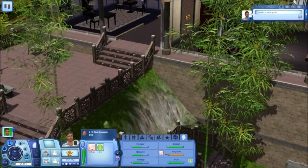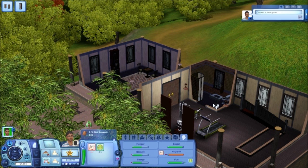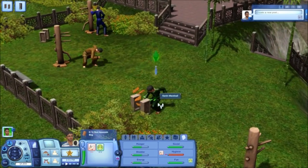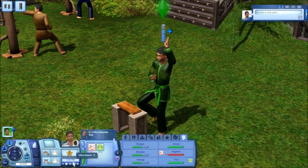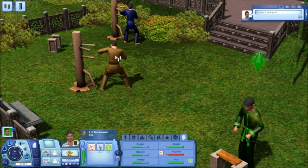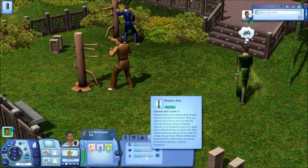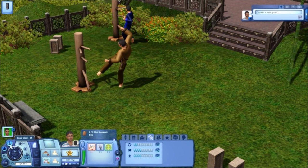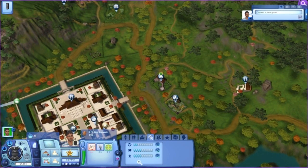As soon as he's done he's going to take a shower. This bathroom becomes a nightmare because everybody wants to use the only one on the lot — there's constantly a fight to get in and out. He's getting close and will be up to level five very soon. Once he gets to level five he can meditate, and if he's meditating he's still increasing his martial arts skill. We've got a full moon coming in two days, and since we're here for five days we'll actually see a full moon happen in China — I don't know if it'll be any different than in Moonlight Falls, but it'll be interesting.